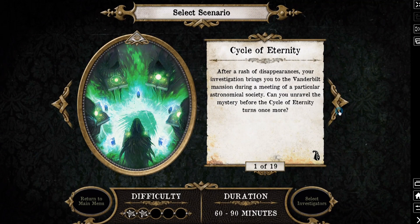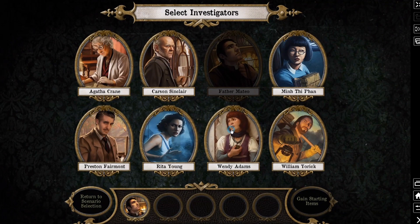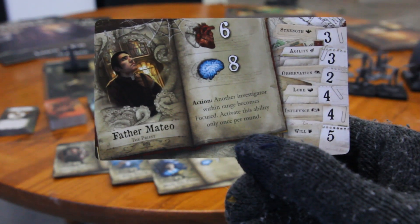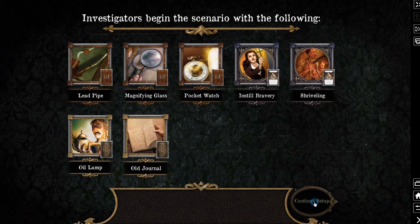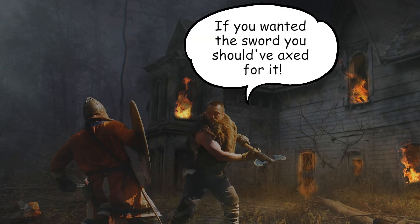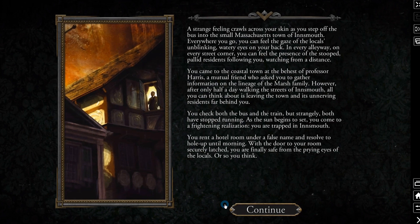In the beginning, you pick a scenario and your investigators. All the investigators have their own backstories, unique numerical stats such as health, sanity, strength, and agility, and they all have some kind of special abilities. Then it comes down to the hunger game phase where everyone fights over distributed items for the scenario. My recommendation: give the pointy knife to the most aggressive YOLO player in your group. Then after some narration and backstory, you're thrown into the game.